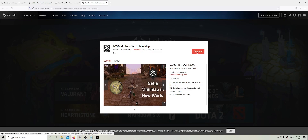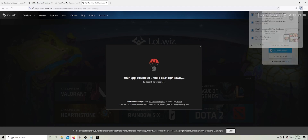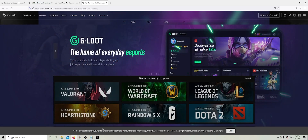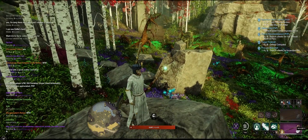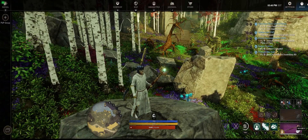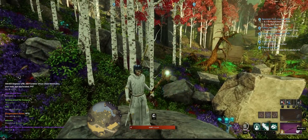Click Download Overwolf right away — just download this one and save it. Open that up, it'll install Overwolf for you and it will install the minimap. If you can't get it working or it doesn't show up, make sure you restart your client. I couldn't get it to show up — I logged out to the main menu and it still didn't show up. You have to completely close out to your desktop: Escape, Menu, Exit to Desktop. Restart the game and it should pop up right there.